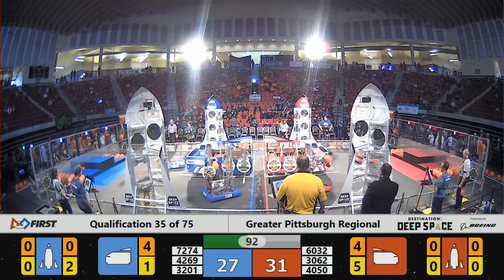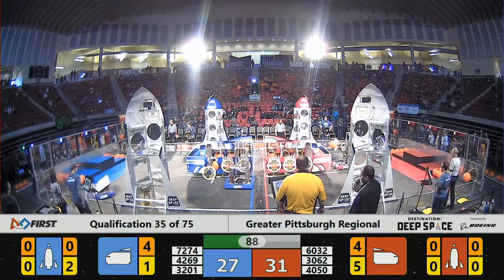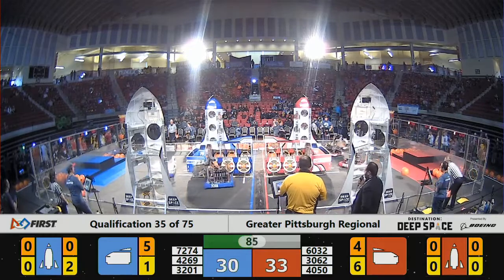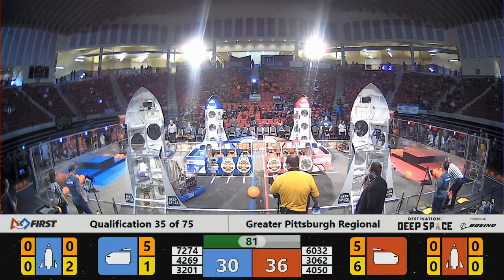The Red Alliance — all three members of their team are hard at work. 70-2 and 74 over at the Blue Alliance loading station picking up a hatch panel. Meanwhile, 42-69 is trying to install a hatch panel.